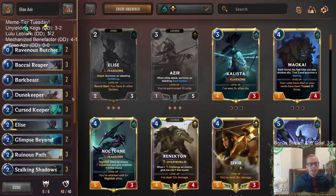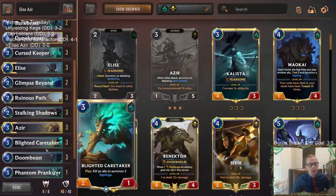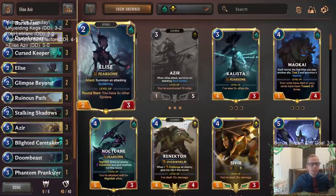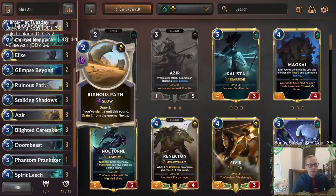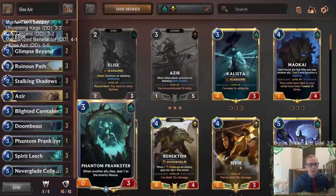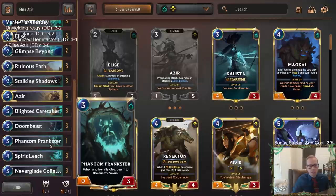We're going to try to go wide and get as much damage as we can early. We've got a bunch of cheap threats including Blighted Caretaker — Azir whenever we attack gets the sand soldier, Elise whenever she attacks gets the spiderling — so we're able to make multiple bodies. That helps us get chip damage in, and then to finish games in the late game we have drain, Ruinous Path, Doom Beast, and Stalking Shadows — if that hits Doom Beast we can get two of those.